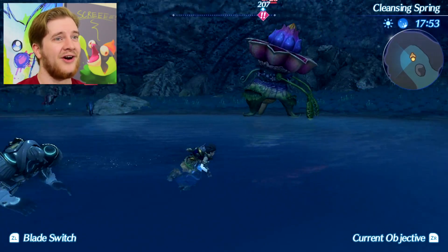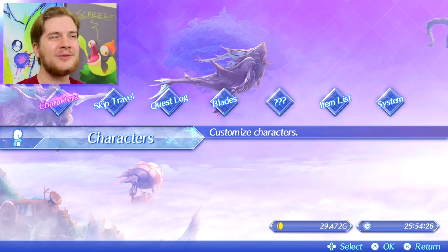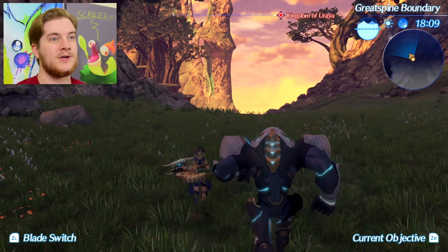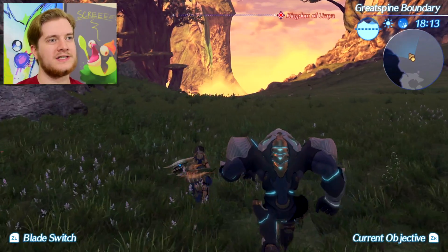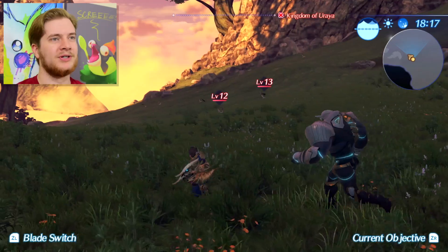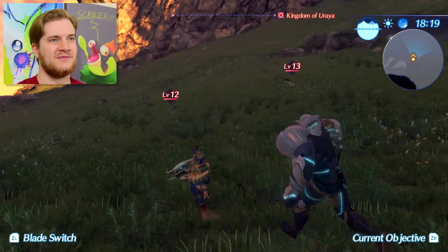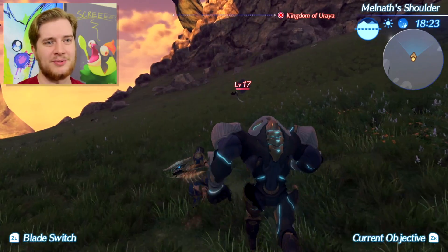I'm going to fast travel somewhere a little bit nicer, a little bit less terrifying. So here I am on Great Spine Boundary, and I'm going to go and try and take out some nasty enemies. I'm probably using the wrong blade for what I need to talk about later on, but for the time being it's fine, because we're going to talk about the absolute basics.